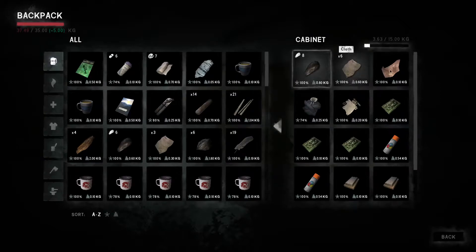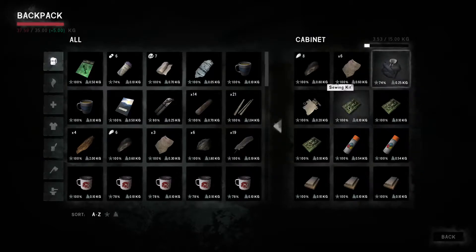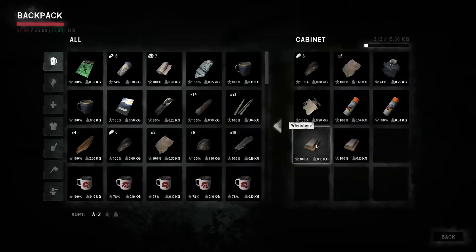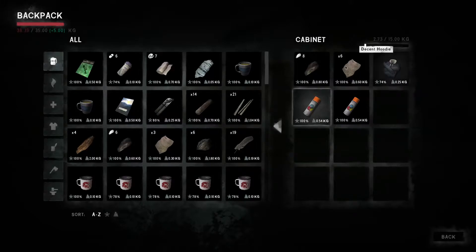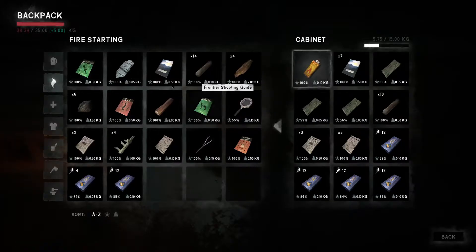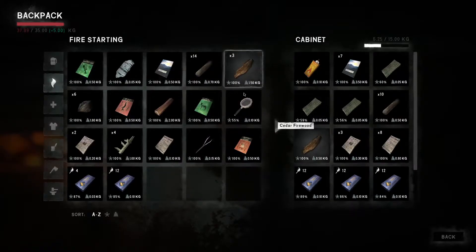I don't need to take charcoal with me. I'll take leather. I'm going to carry all the sewing kits with me — I'm leaving the paint here. I'm probably going to set up a central base at the Mystery Lake camp office and that's where I'll leave resources. I don't need to carry cloth or this extra stuff, so I'm going to leave that here. I also don't need to carry this cedar firewood — let's just leave that here.